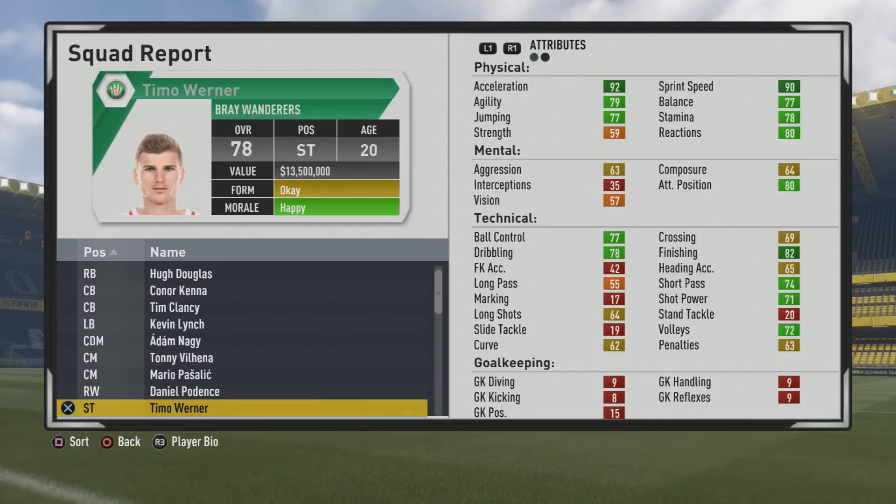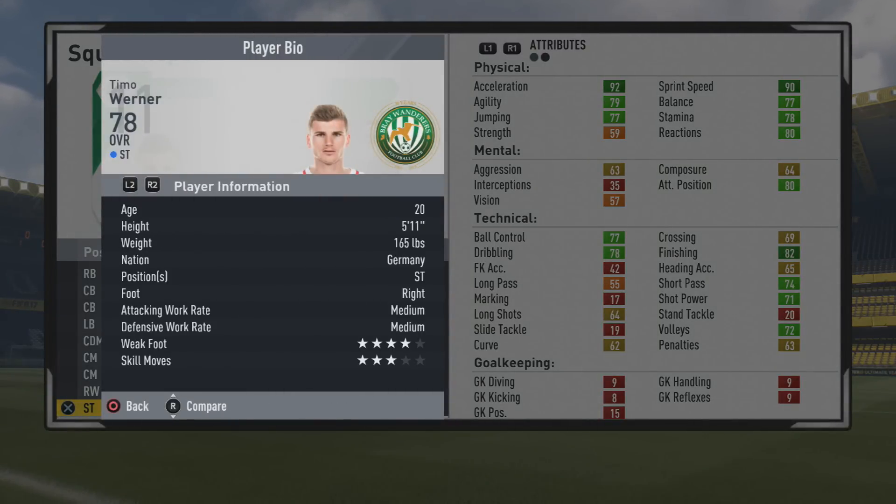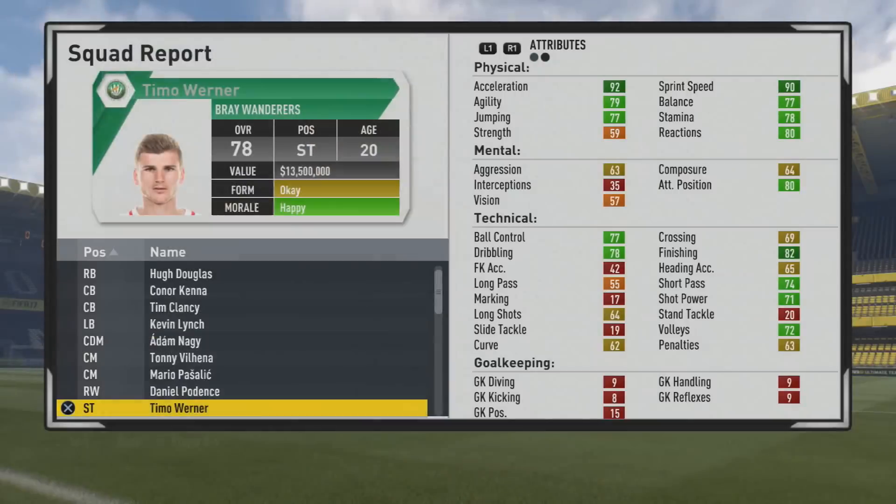Welcome to this player growth test or retainer. We've got Timo Werner, the 20-year-old striker, with a 78 overall and some lovely stats from the start. Physically, mentally, and technically he's five foot eleven, right foot, with four-star weak foot, three-star skill moves, and that speedster specialty from the start, so very high pace — love that four-star weak foot.